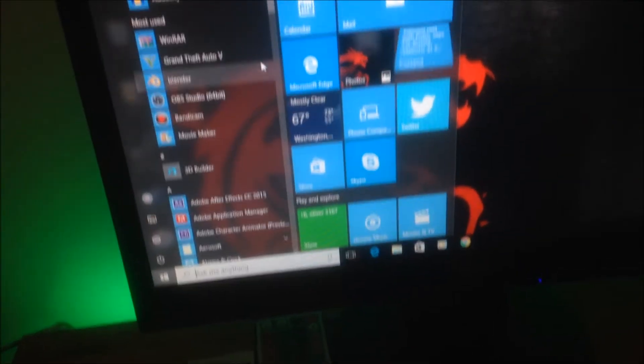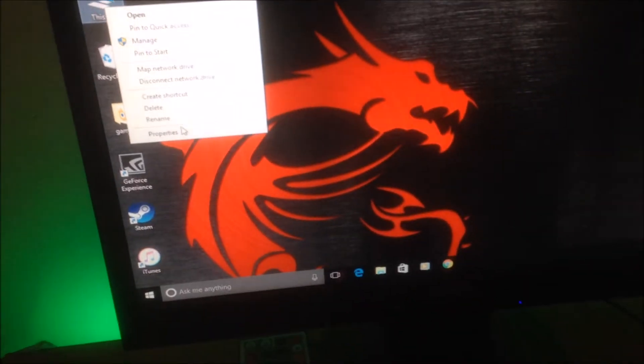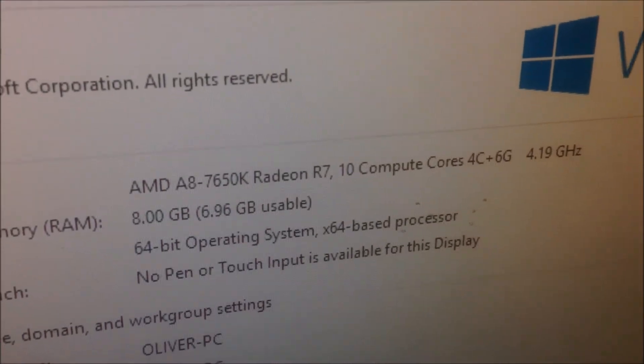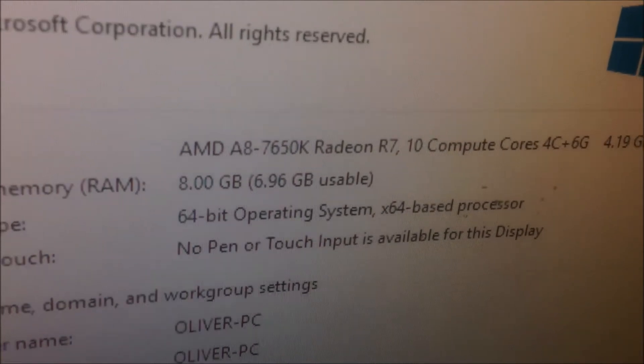Here's the main part of what's running my whole setup — my actual PC. Inside here I have an MSI 750 Ti graphics card, I believe 8GB of DDR3 RAM. If you look here, there's the specs — it says Radeon R7 there because that was my old graphics card running off the processor, but there's the processor there: 4.9GHz, got 8GB of RAM, 64-bit operating system. I've got a nice red LED fan, button there, the light there, then there's my WiFi receiver and LEDs at the front which you can't really see.